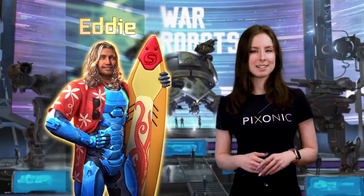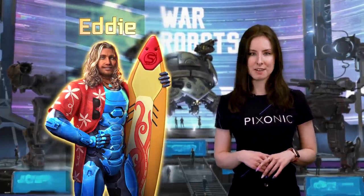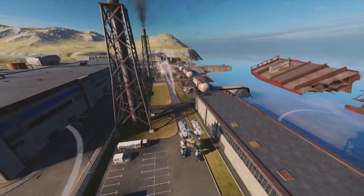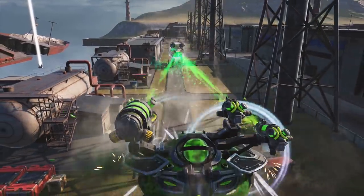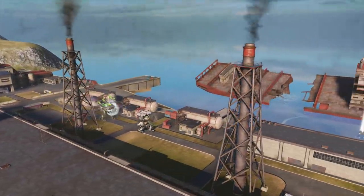And this is Eddie. The guy is living his dream. Back on Mars, a game about surfing changed his life. Eddie went overboard to find his way to Earth to see some waves for real. Now he's here, fighting battles for corporations and spending his holidays at the ocean shore. But what does the ocean look like after the cataclysm?